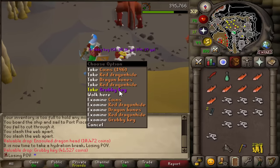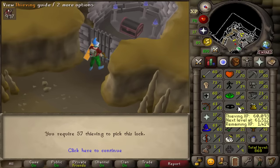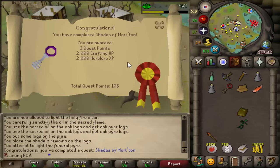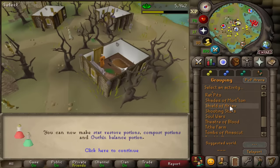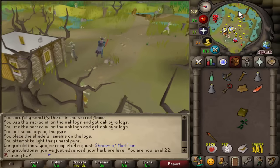Hello — grubby key, that's our first one. Something I need to enter the grubby chest is 57 thieving and I'm currently 44. Do I do one Barrelchest? I ended up completing Shades of Morton, so I can just teleport to this location every 30 minutes. It's gonna speed up my Barrelchest runs very nicely. Let's do one Barrelchest run right now.